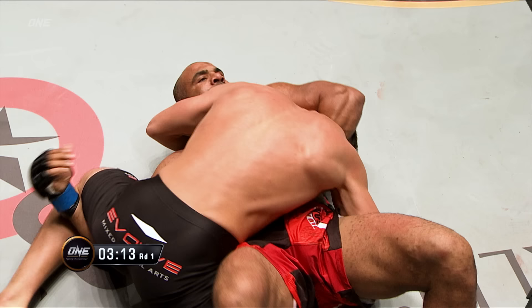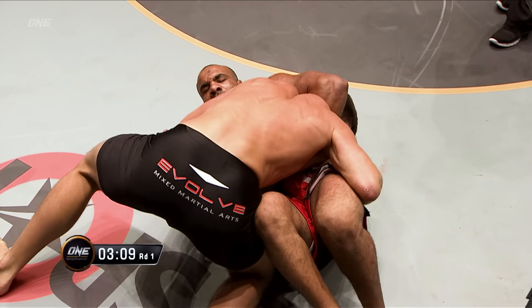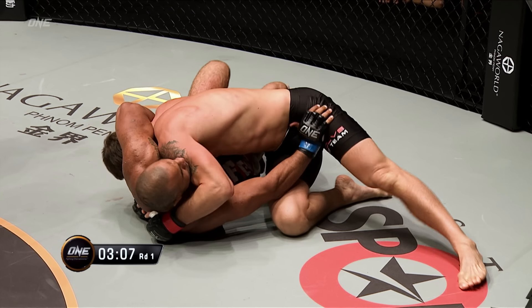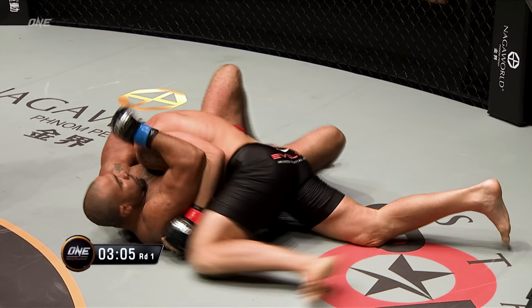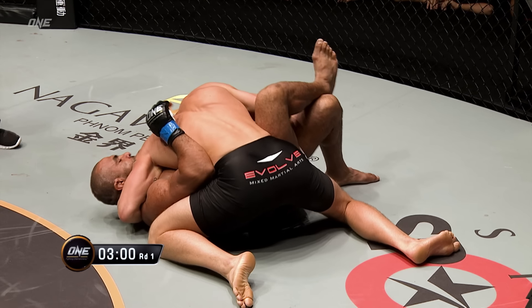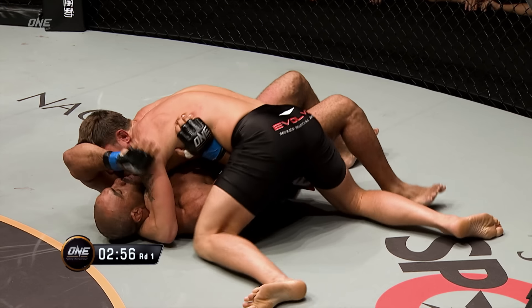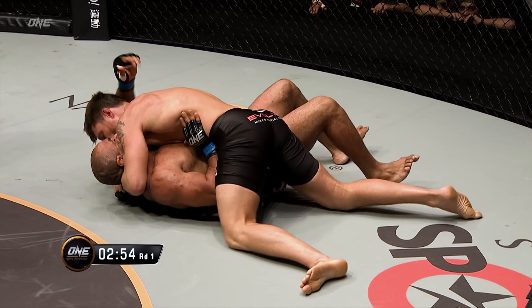He's going to start to work slowly to get that arm out. Ali would probably be better served to let go of Jake's head and use that far arm to try to turn in and recompose or push Jake off, because all he's really doing holding Jake's head down with one arm there is delaying the inevitable — Jake's going to get his head out.